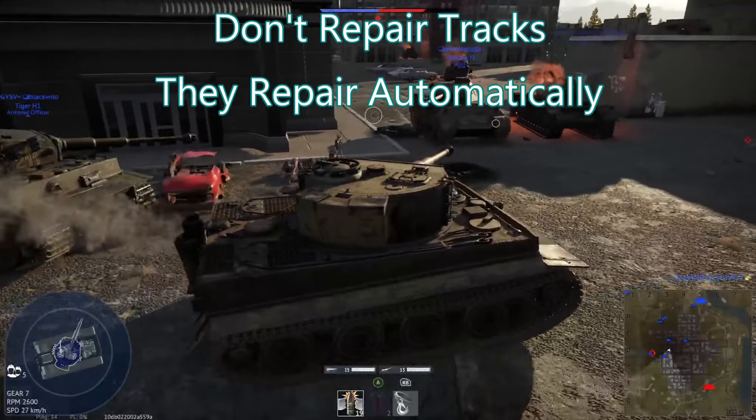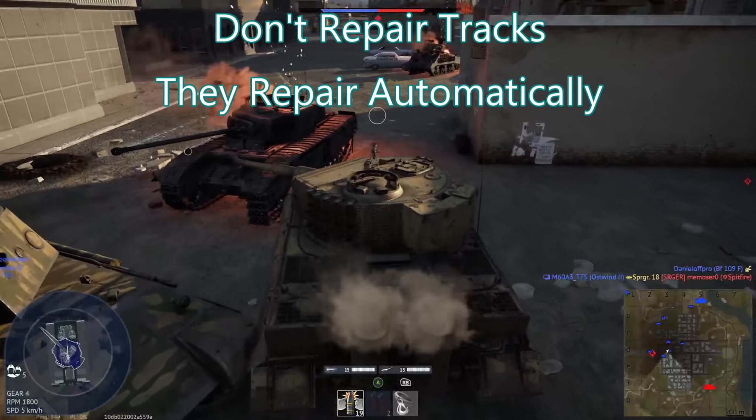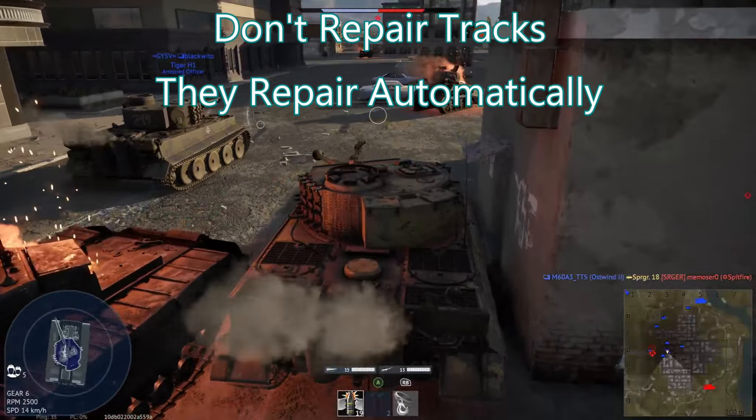Don't press and hold the repair button to fix your tracks. Your tracks will automatically start repairing. Especially if only one track is disabled, you can still pivot on the other track and potentially get shots at opponents. As soon as you stop moving, the track will instantly start repairing. The only time you should press and hold to repair tracks is if they also knocked out your engine or transmission — in that scenario you can't move anyway, so you might as well.